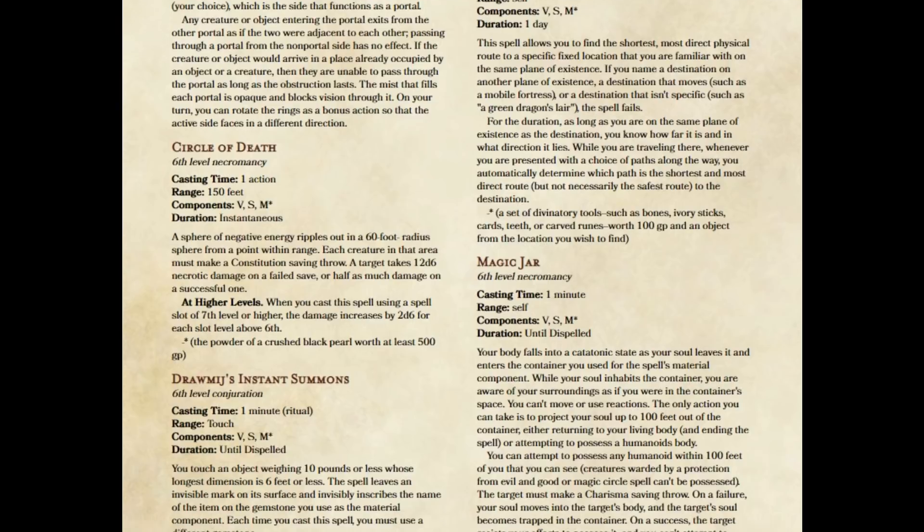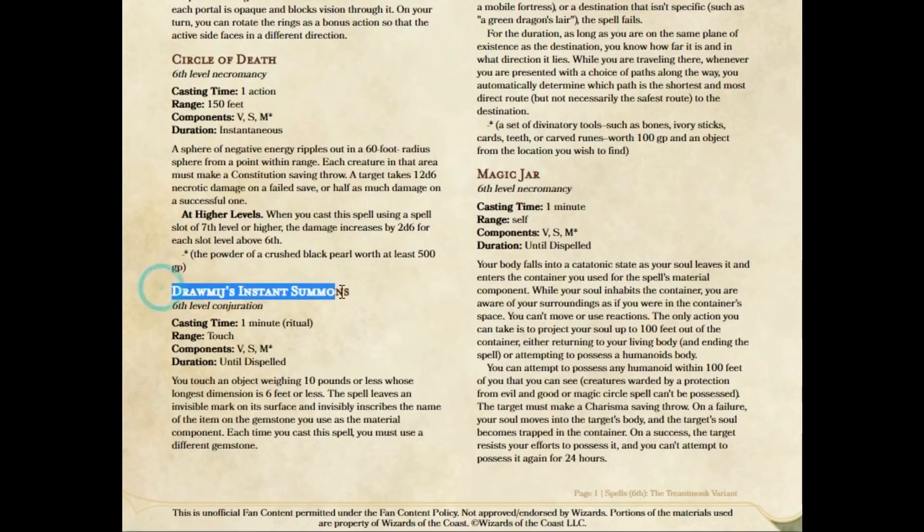The next spell is one I consider circumstantially useful — Drammige's Instant Summons. The way it works is you cast it on an object, then you crush a sapphire worth at least 1,000 gold pieces and the object appears. That can be a useful effect, but 1,000 gold pieces to cast this spell is way too much for a circumstantial spell. Every time you cast it, the component is consumed — it's not reusable like Circle of Death's component.